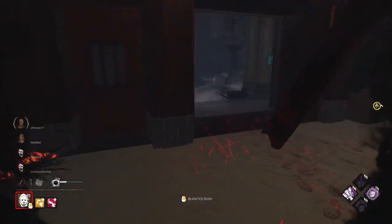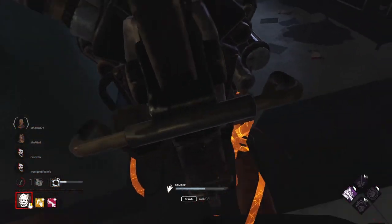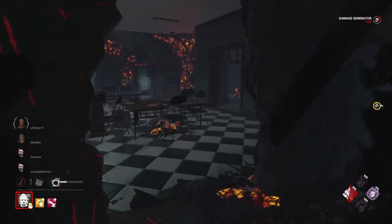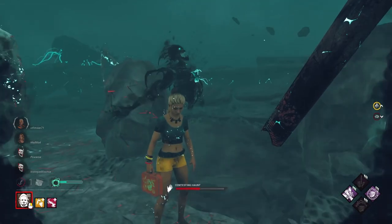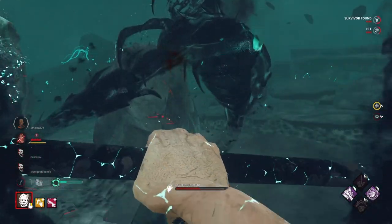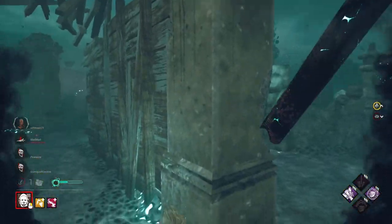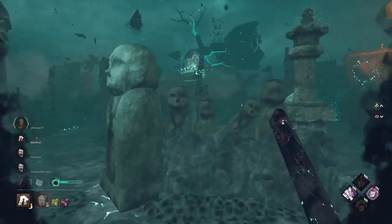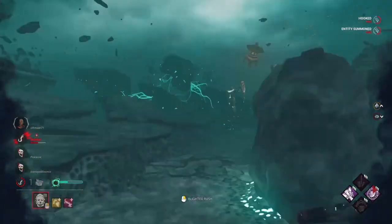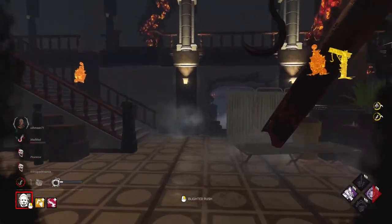I'm thinking I'm trying to sneak up on any of these gamers. Oh, here we go — the Thalita. We're trying to find where the Gabriel is. We've got scratch marks now. Here we go. Where has he headed off to? I have no clue where he went. He must be in the void. So even though I'm tier three, it doesn't actually give them the exposed status effect, so it is still the exact same. At least Gabriel doesn't get hatched straight away because Thalita isn't death hook.